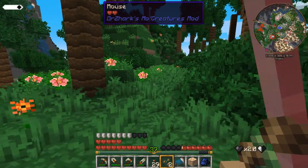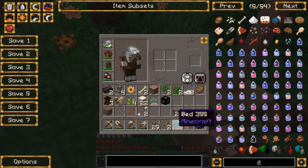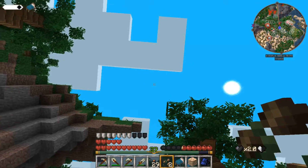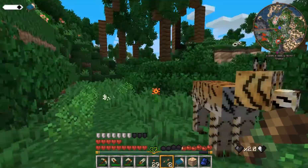I caught the mouse? What? I'm holding it by its tail — that's not very nice. What can I do with a caught mouse? I guess I can put it back down. Is it on my head? No, it's disappeared. I don't know what you do with a caught mouse, and I certainly don't want to kill it.